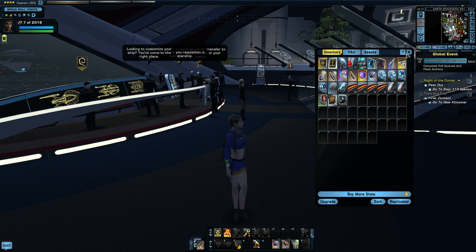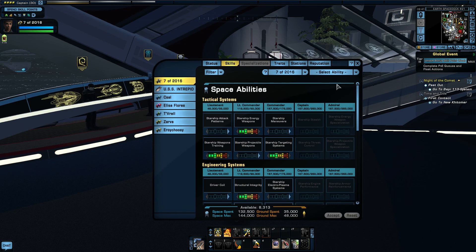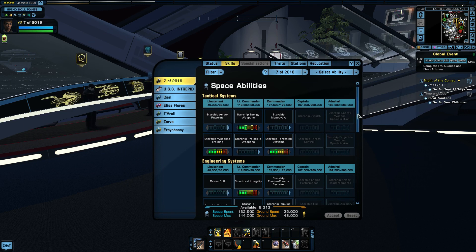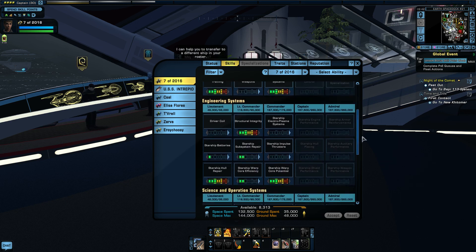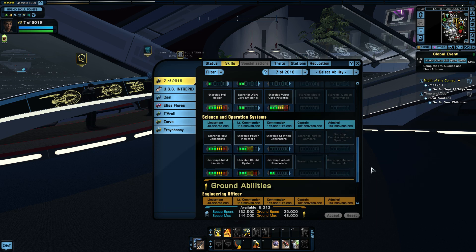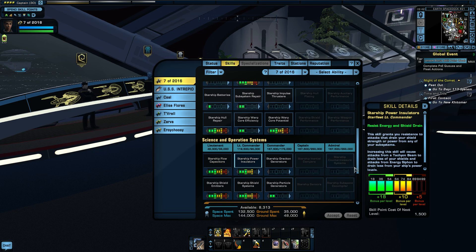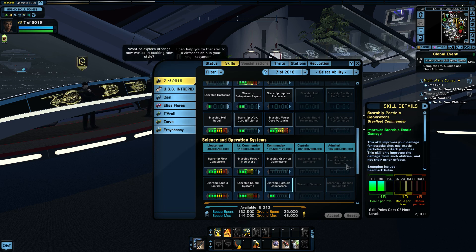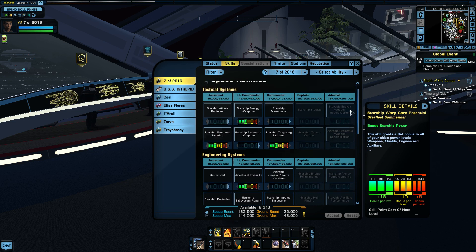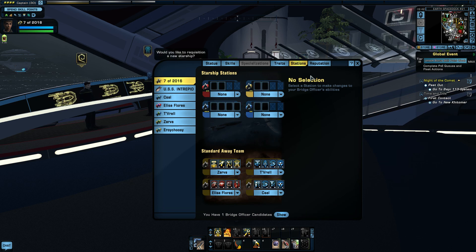The next thing we need to do is the skills, because the skills are right here. Cryptic has said they're going to revamp this system so I'll have to do a new tutorial for it once it's been revamped. We're a captain but it hasn't yet unlocked any captain things. If I wait until I do another mission I can start spending on that. You can see how I've put heaps of stuff into flow capacitors and power isolators because that helps with your DPS as well. Particle generators because I plan to do science-y things, warp core efficiency and warp core potential. Now let's do the stations.